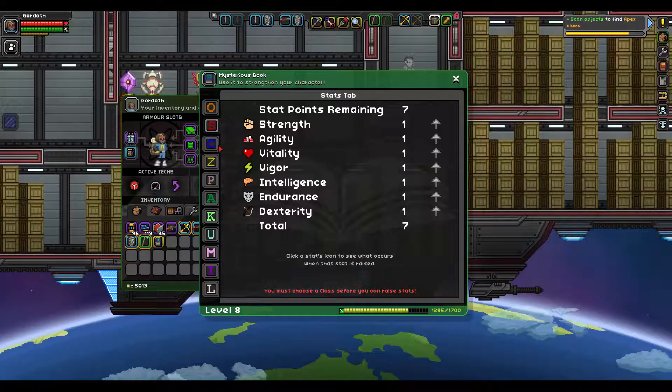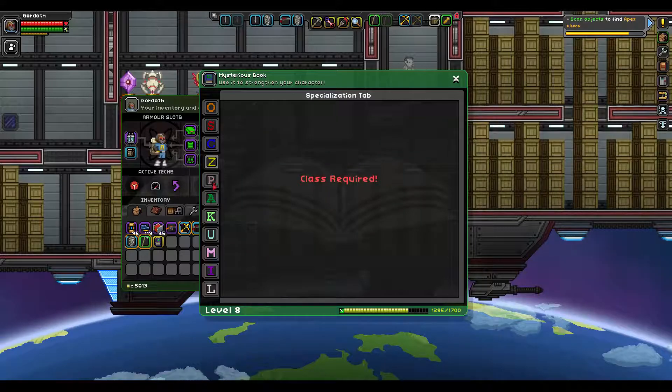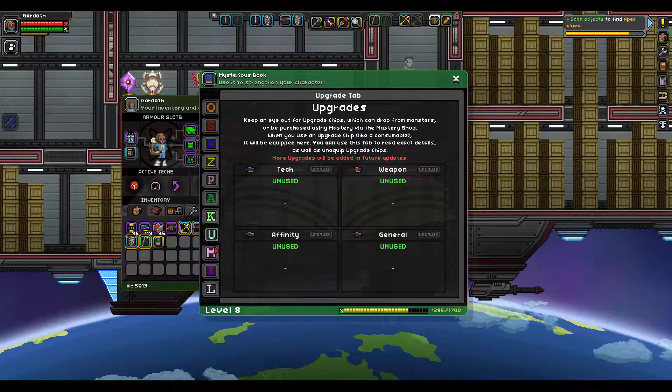I have stats and classes here. This is soldier, rogue, explorer. Specialization is locked until level 10 and 25. Skill tab is currently unavailable. Keep an eye out for upgrade chips which can drop from monsters or be purchased using mastery via the mastery shop. When you use an upgrade chip like a consumable, it will be equipped here. You can use this tab to read exact details as well as equip upgrade chips.